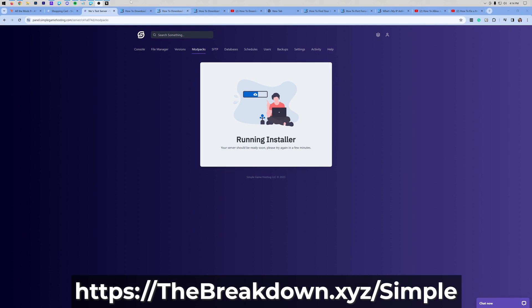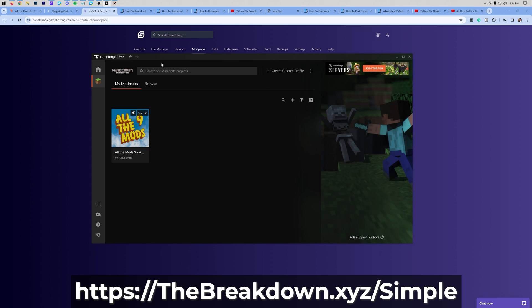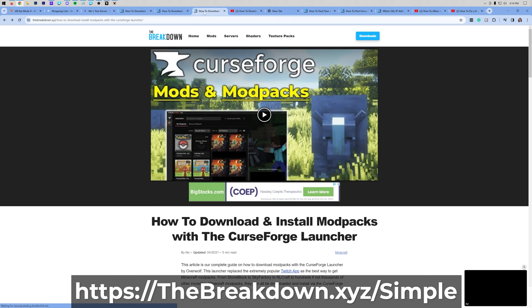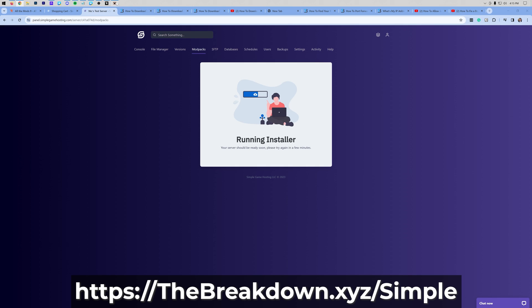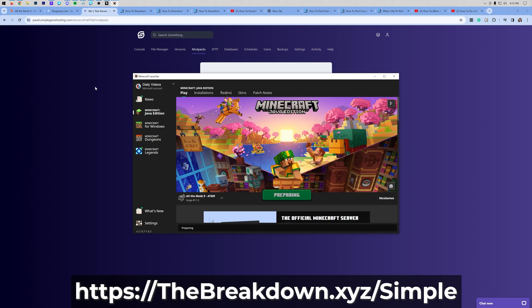I'm also going to go ahead and launch it locally, because every mod in the pack has to be installed locally as well. Luckily, that's done through CurseForge. If you want to know how to do that, there is an in-depth guide on getting All The Mods 9 set up in the description down below, as well as a guide on CurseForge. You can send this to your friends. While the installer is running, I won't make you sit here and wait — I'll see you once both are finished.